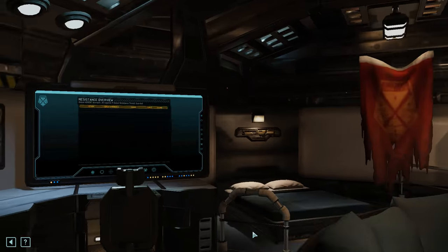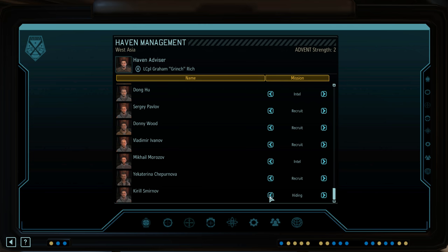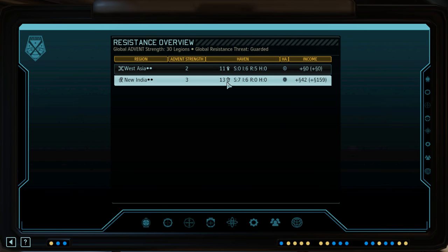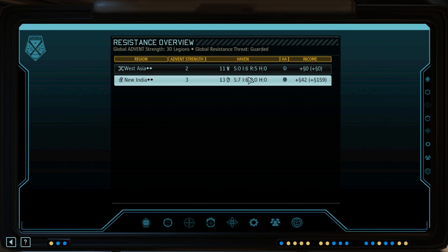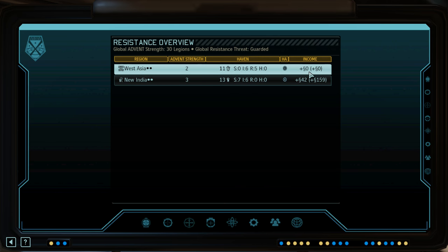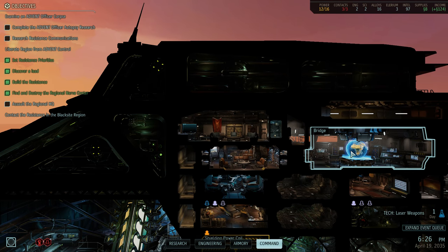Is there anything else to check before we get to business? We picked up another haven operative for West Asia, so let's put them to work — hopefully they're not actually a Faceless. New India is fully capped making supplies for us for next month, which is nice. If by some chance we get to the new month and no supplies are stolen, I'll know these areas have no spies, and I could pull the soldier out and send an engineer to make even more money. Okay, enough messing around in base — what's the map look like?